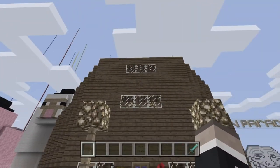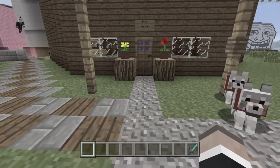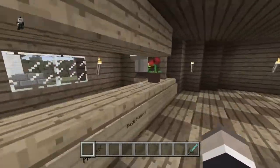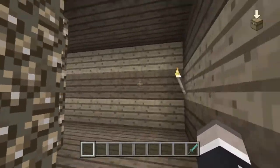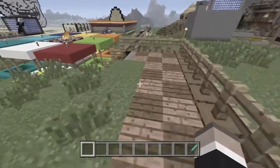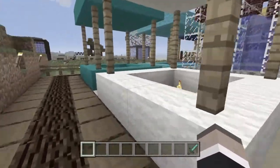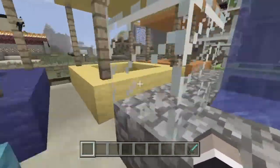Next up we have another one of my houses, but I converted this house into a motel slash hotel. Here is a reception with a villager. You've got a second floor with some more rooms up here. I have a little fair with some booths — just a place that you can go to to get some loot, but I never really added anything. Still looks nice though.